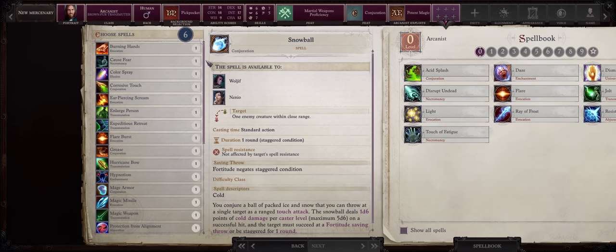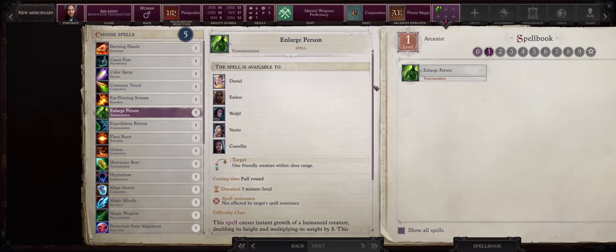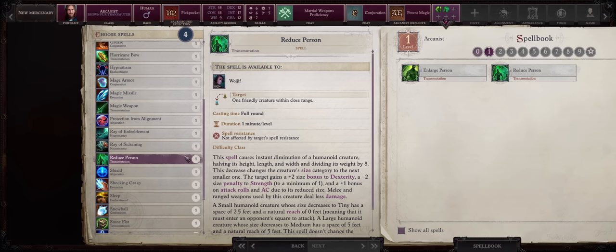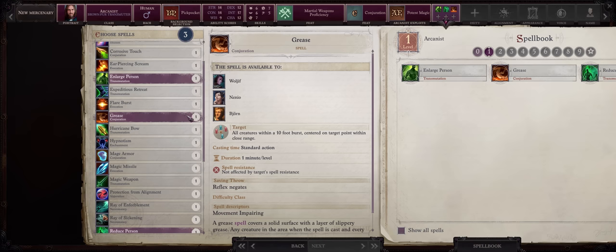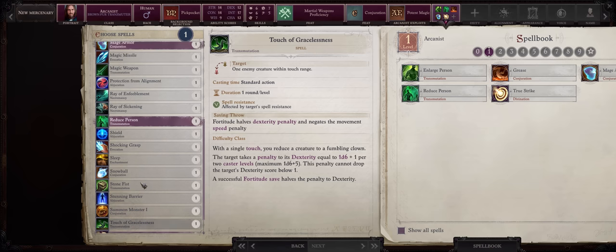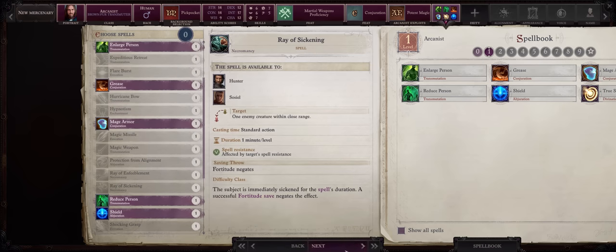As far as spells, I already have a guide with the best arcane spells in the game — from buffs to debuffs to damage — that you can check on the side here or in the pinned comments below. Enlarge Person is a must-have; with Powerful Change it will become a plus 4 size to strength. Reduce Person serves the same purpose for dexterity-based characters. Grease is always a must-have for crowd control, and besides that: Mage Armor, True Strike, and Shield.